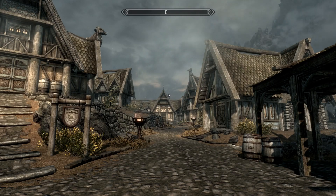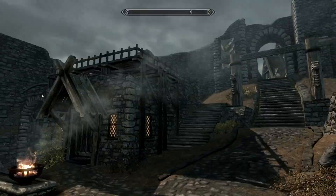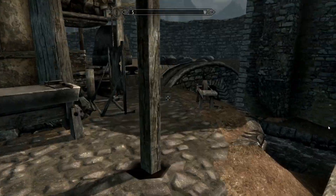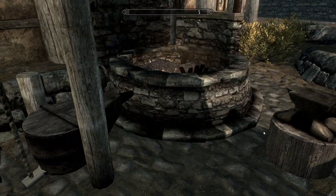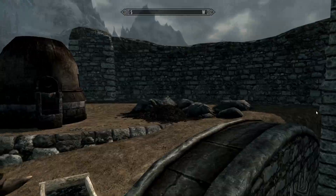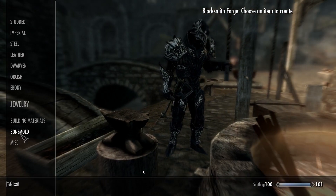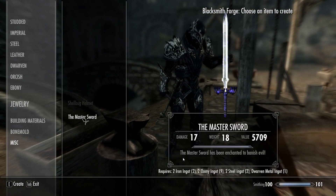How's it going ladies and gentlemen, my name is Grovon and today I'm going to be showing you two very cool items that you can get as mods in Skyrim. The first is going to be the Master Sword from The Legend of Zelda, the sword that Link uses in pretty much every game, and the second is a cool ring that you can craft that actually allows the fairy Navi to follow you around.